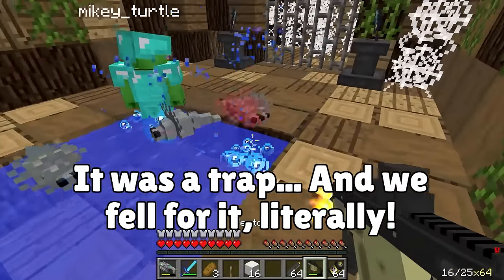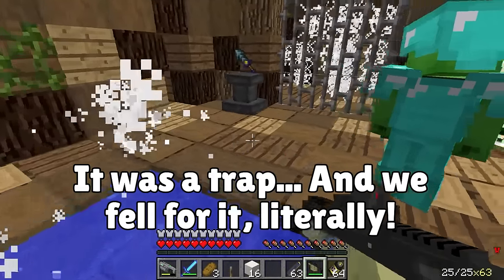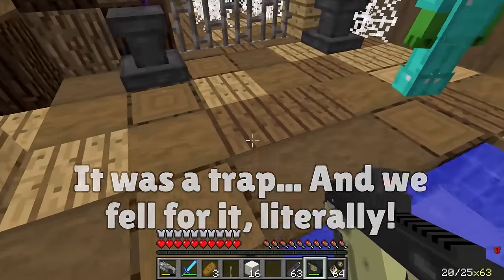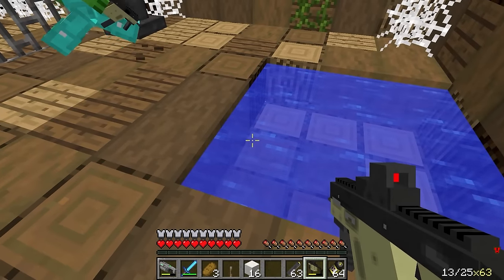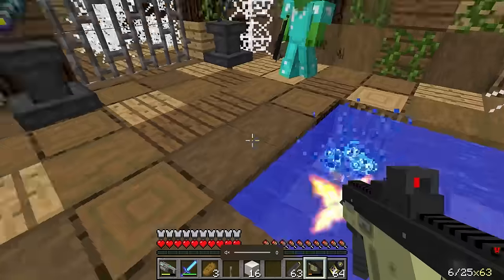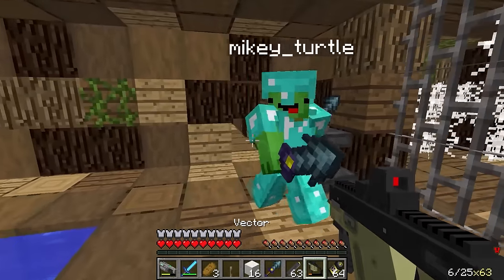No way — it was a trap? Now we're being attacked! Hold on a sec! What's happening? Take that! What are those — silverfish? Yeah. But at least there's a sword. It's a downgrade from the pistol — I don't think I'll use it much.